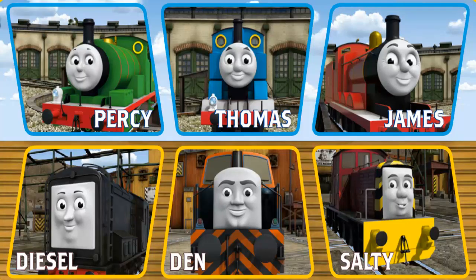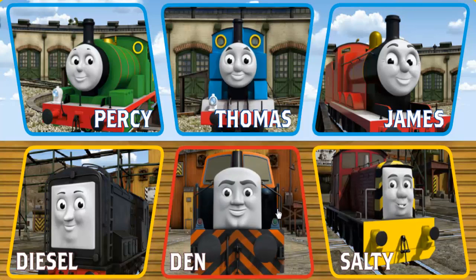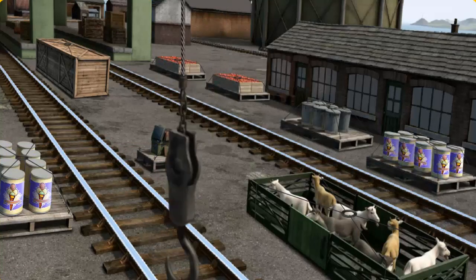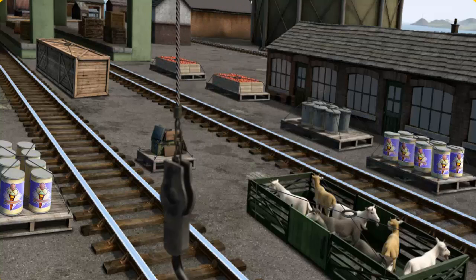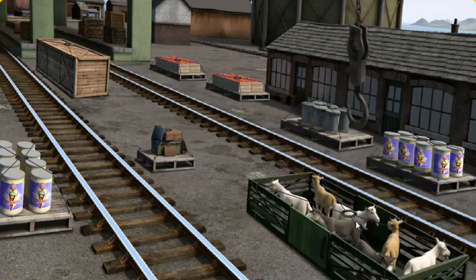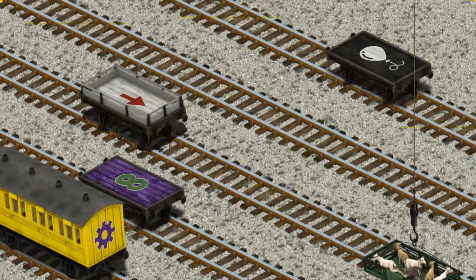It's a busy day at Brendam Docks. Thomas and his friends have many deliveries to make. Choose who will make the next delivery: Salty, Den, Thomas, or Diesel. Diesel must deliver the goats to Farmer McCall's farm. Help Cranky find the goats. There you go — let's lift and load. Now the cargo must be loaded.